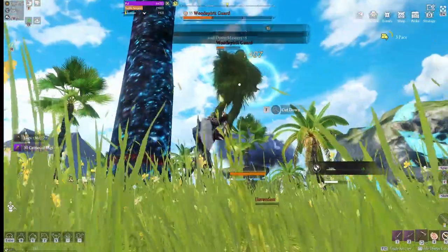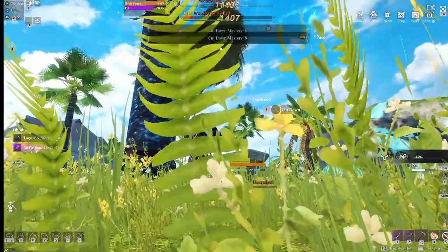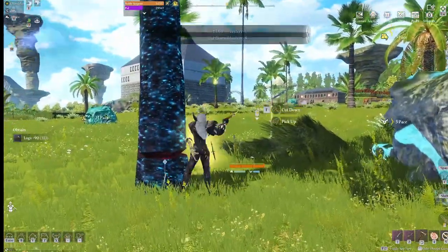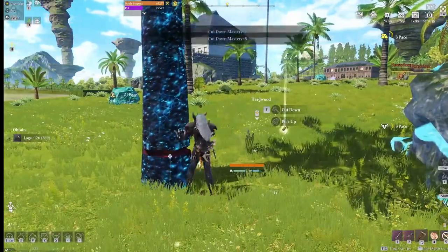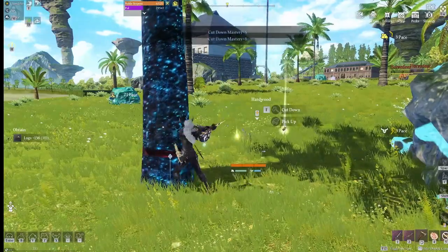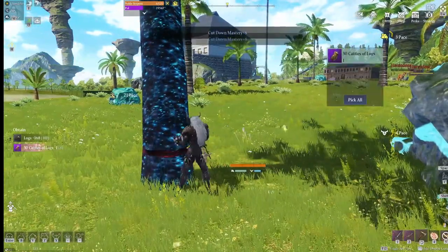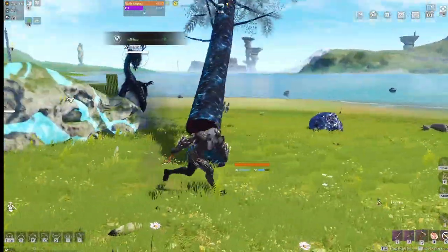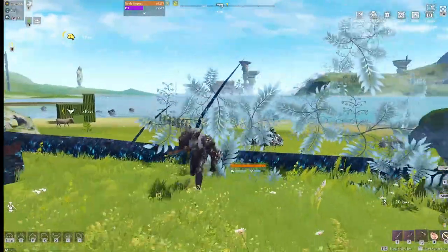Once you get this tree knocked down, you can see I'm already gathering 30 caddy logs, and I'm also getting my cut down mastery plus eight, which is insane. So if you're trying to level up your cut down mastery, this is the way to do it — hunt for these trees. Make sure you get your Thunderclap Axe because you can't cut them without it. Any logs you get can also level up your processing.